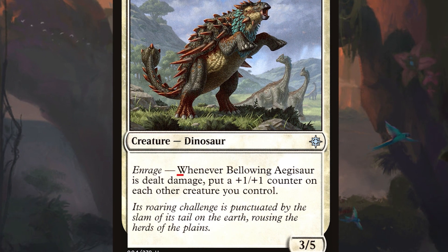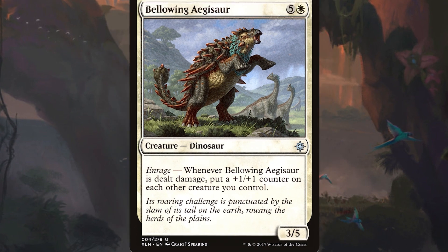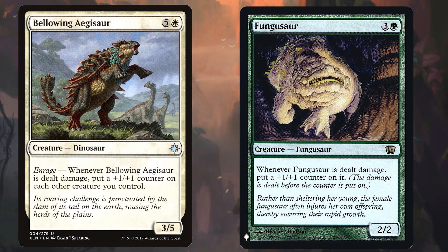Enrage states: if a creature is dealt damage, X happens. Not dissimilar to the Fungusaur discussed prior, each creature with enrage had a different and unique effect.